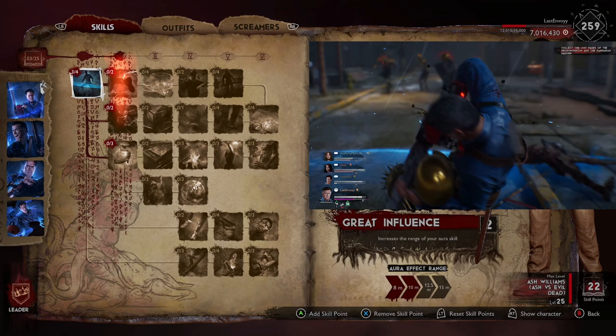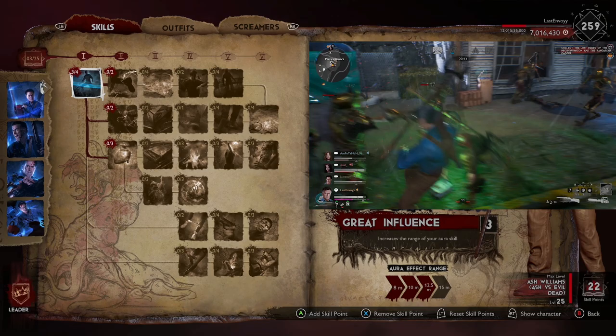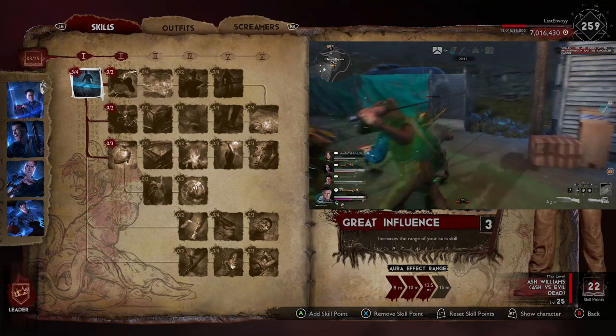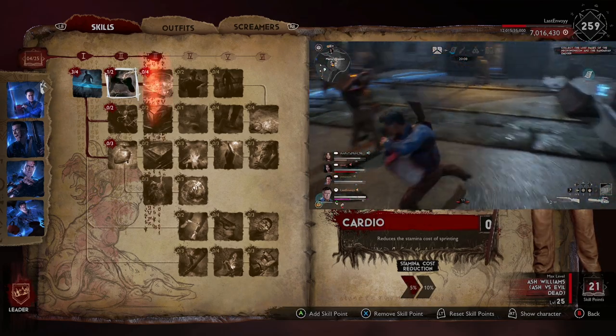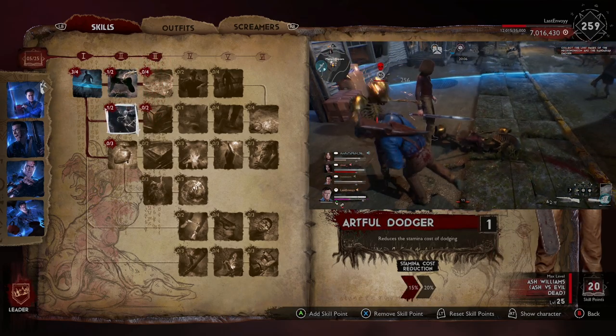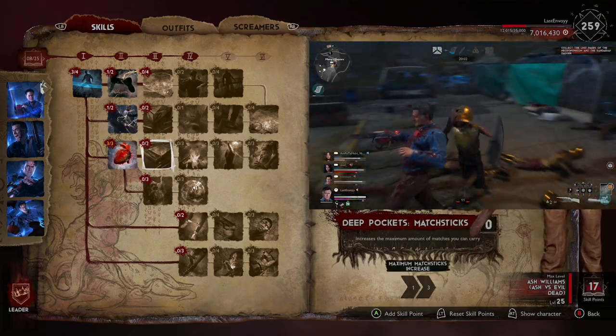The first thing we're going to do is put three points into Great Influence. I don't normally like to put three points into this, but we'll get towards the end of the build and discuss what else you could put the extra point in instead. Then we're going to put a point in Cardio, one point in Artful Dodger, and then three points into Industrial Strength, which opens up more tiers for us to use.